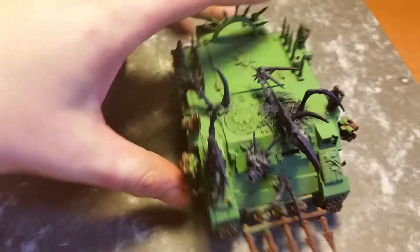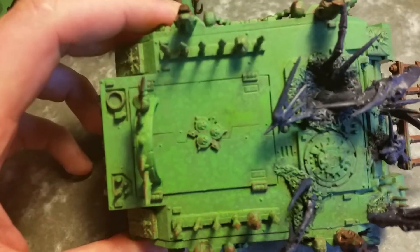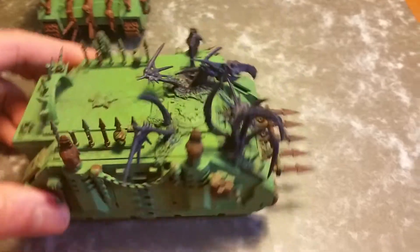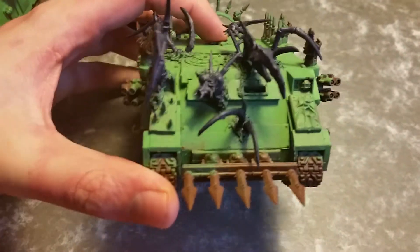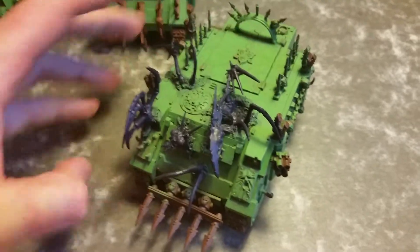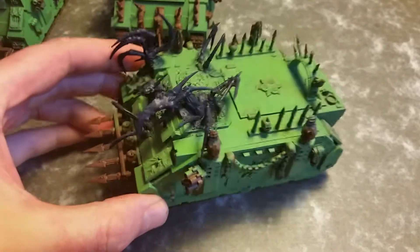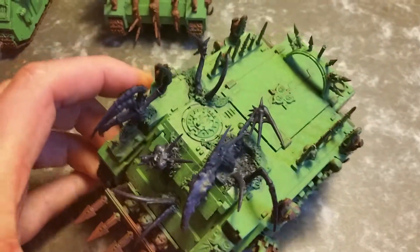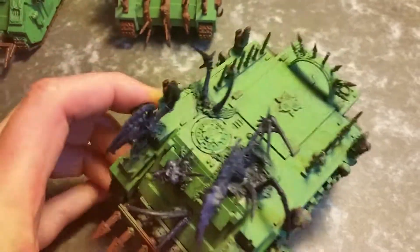This one is a bit lighter - a lighter shade of green and more spotty. This one has an insect coming out. Really fun to make. This one kind of collapsed on me in the hatch, but I thought it looked good enough.